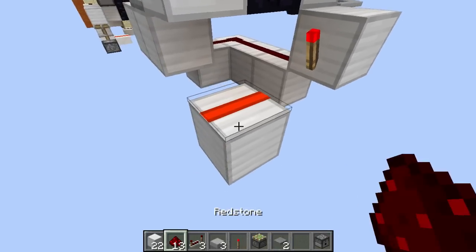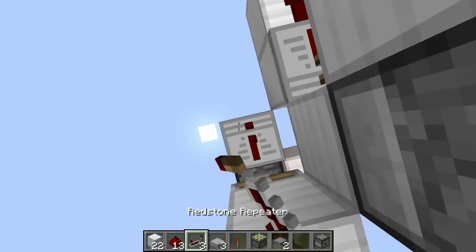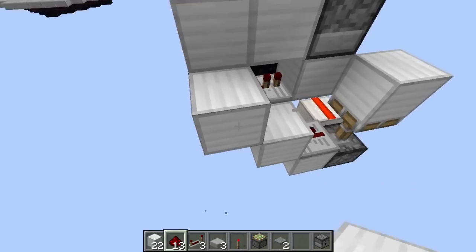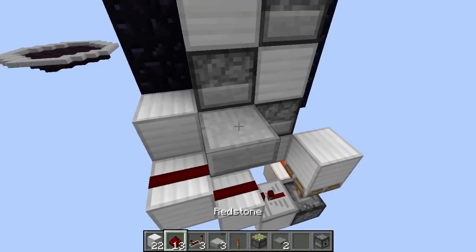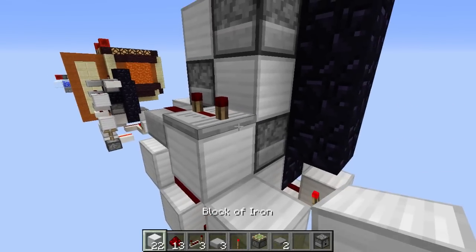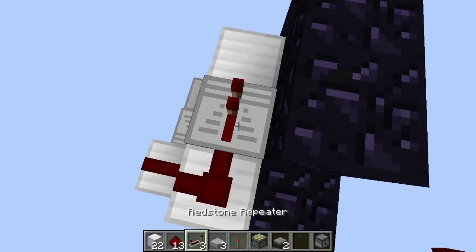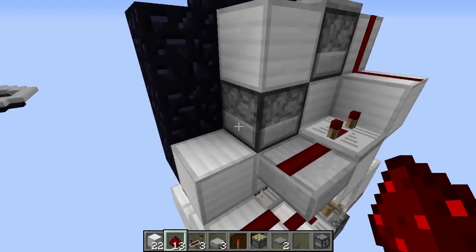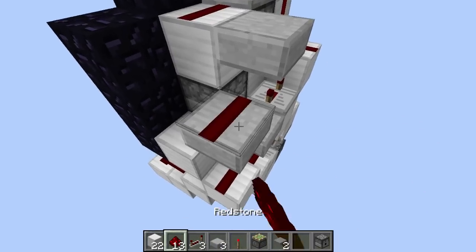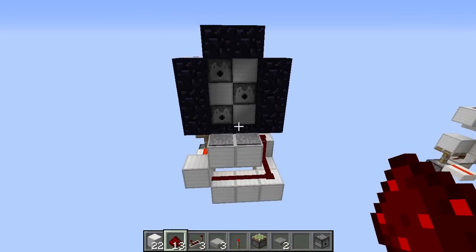Now we're going to skip a block right there and put some redstone dust there, facing into the sticky piston with a block on top of it. Then we're going to put a block right here with a repeater set to the default one tick setting. Then put a block right here, a block right here, and a block right here, and put two redstone right there, a slab there, redstone on top of that slab, a solid block with a repeater set to four ticks, and then come around here and put a solid block, and another solid block, put our redstone right here, and then a repeater set to one tick right here, and some redstone there. All you have to do after this is go like this, put a slab here, and a slab right here. Put a redstone there, and a redstone there, and in this middle dispenser just throw in your water bucket, and then the build is complete.